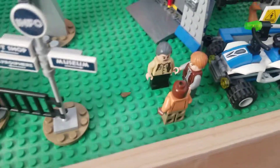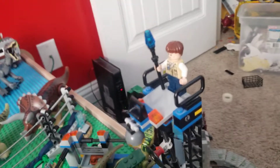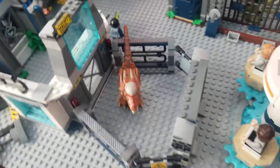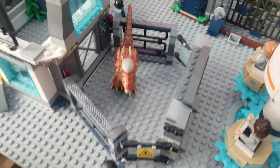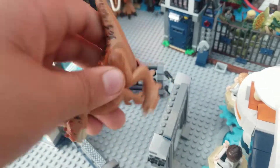Over here we have Claire Dearing and Ms. Ronnie, you know, they're talking about stuff. And then here we have Hoskins, Owen, and Barry talking — they're with the raptors: we have Blue, Echo, Charlie, and Delta. Here we have a tranquilizer guy for the ACU. And then here we have a Stygimoloch product — I know it's from Fallen Kingdom, but it kind of looks like a Jurassic World product, so that's why. Megamaya did a really good job with that.